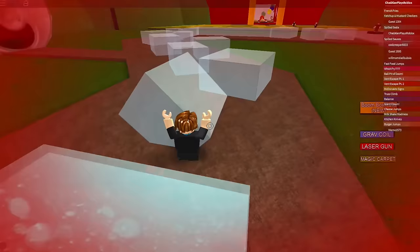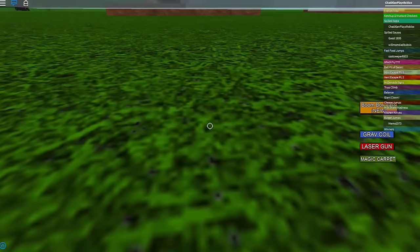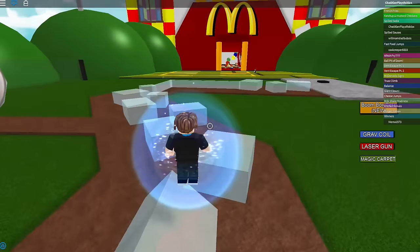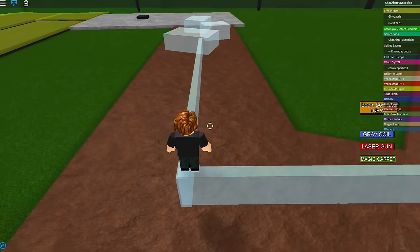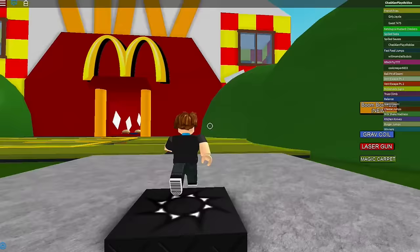Now it looks like we've got to go over some spilled Coke — and there's ice cubes we have to jump across. Is it slippery? Oh, it is slippery! I just slipped off and died. Here we go — ice cube, ice cube, ice cube. It's just a little slippery but I can do this. Walk slowly across this big strip of ice — this is the most awkward ice cube I've ever stood on. Boop and boop — I did it! Easy! Another checkpoint.